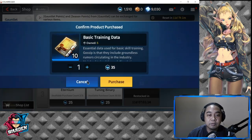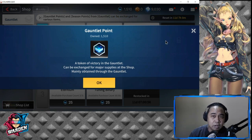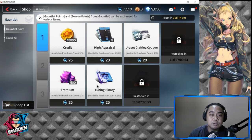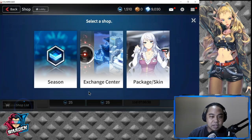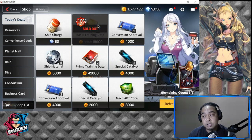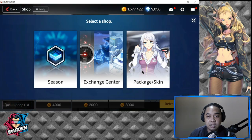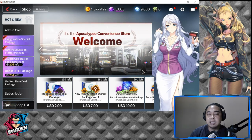This is your Basic Training Data, which is good for leveling hero skills. Here is your Employment Contract. These are things you should watch out for — this currency is earned in PvP, the Gauntlet, so participation earns you these points. On the shop list would be your Exchange Center. Basic Training Data here is worth spending on — a good investment to improve your characters.